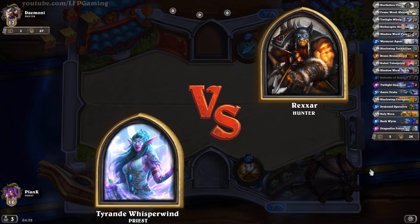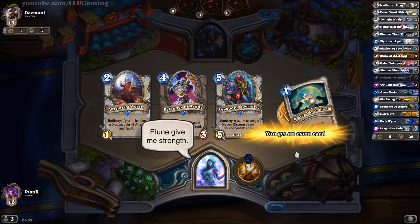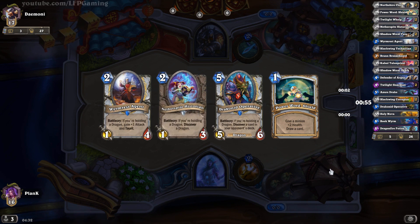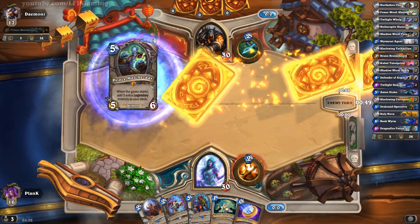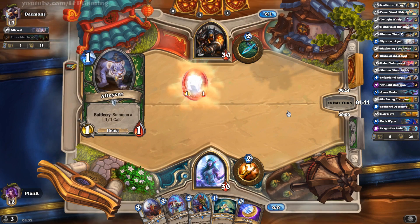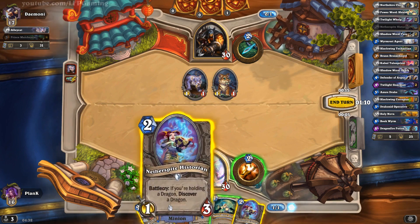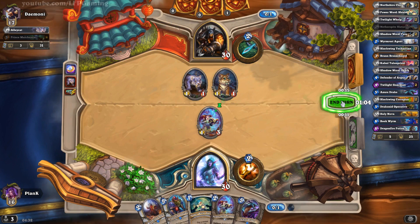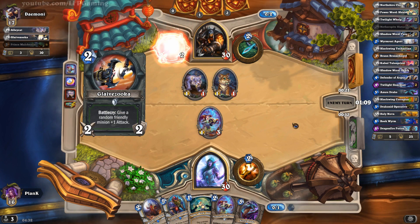Tyranda versus Rexxar — next to hunt again! Okay, this hand isn't too bad. With the Netherspite Historian it's actually gone from a not-too-bad hand to a really good hand. Our opponent is running Prince Malchezaar — you don't see that often in Hunters. So we will coin out the Netherspite Historian in order to start killing those Alley Cats, and then we will play the Wyrmrest Agent in the next turn probably.